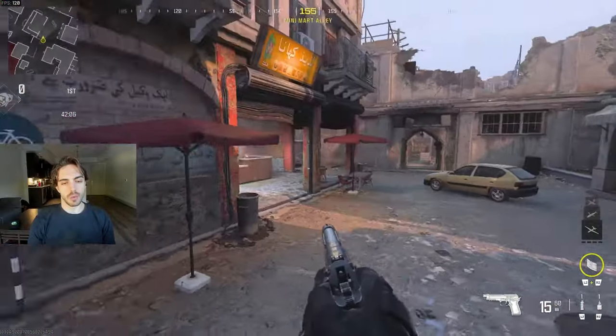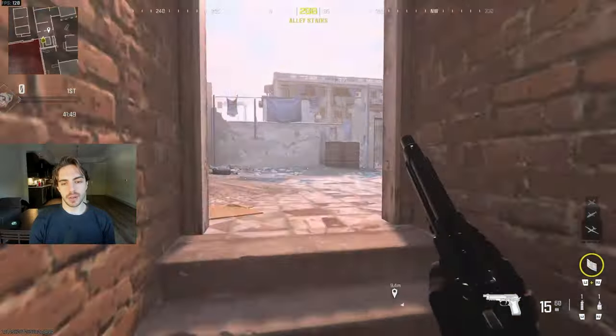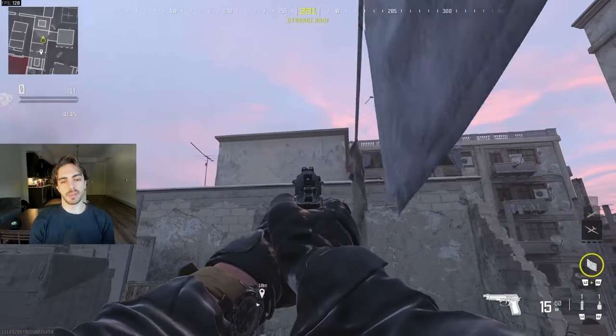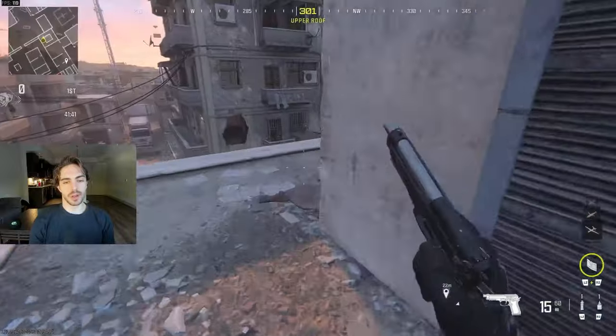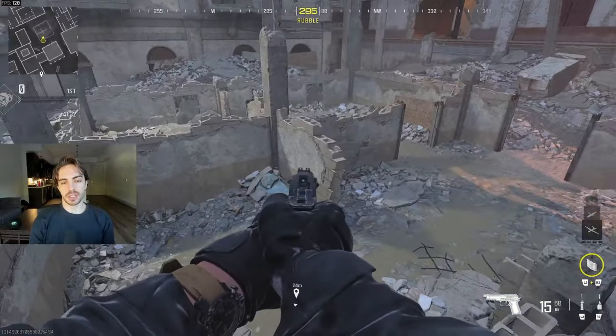They're spawning back there. Moving over to this side, this is going to be Z or Z Stairs, and then this is going to be Second Story or Top Second, and up there is going to be Top Third. So Third Story, Second Story. This is going to be Top AC over here, and the middle over here is just going to be P1.